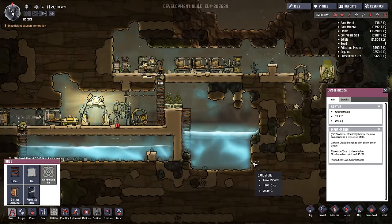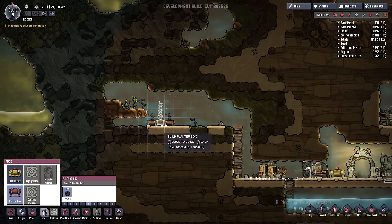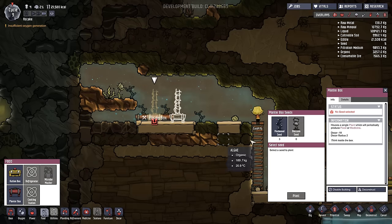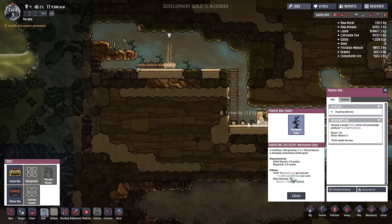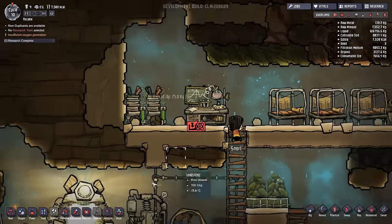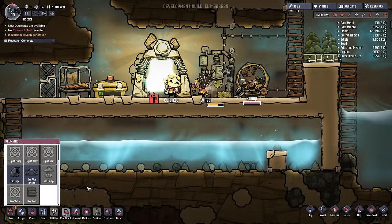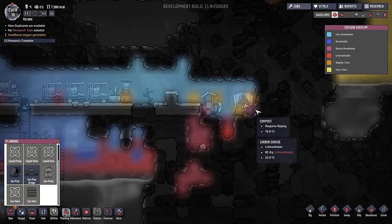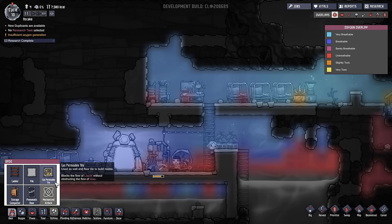Need to keep producing food though. I'm going to plant some more plants — I don't know if we're going to have enough seeds for this, but we will see. Mulewood. And one more — mulewood. Our research is done. So if we go into plumbing here, we will now have piping so we can displace all of this bad gas out of here — like this stuff here. That's not good at all. We also have a gas permeable tile in here. And hopefully we can get the airlock in the future.